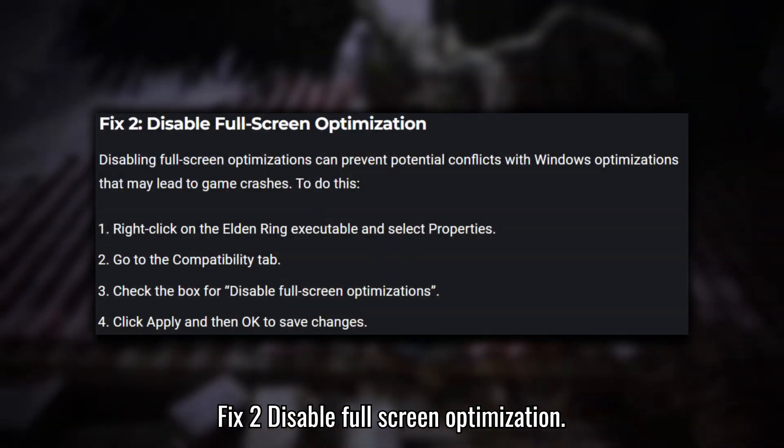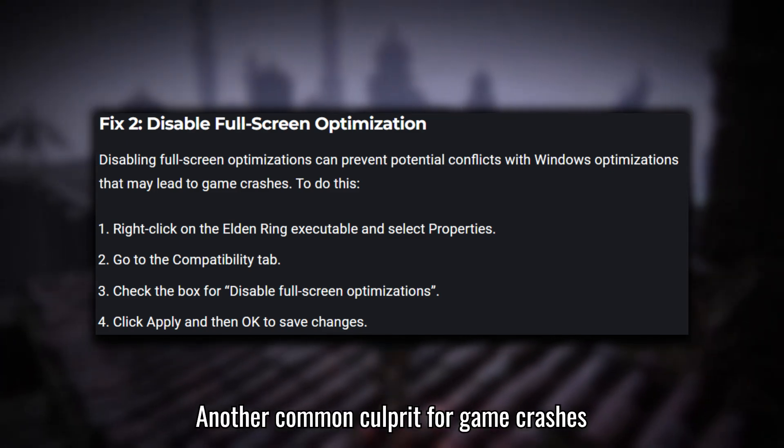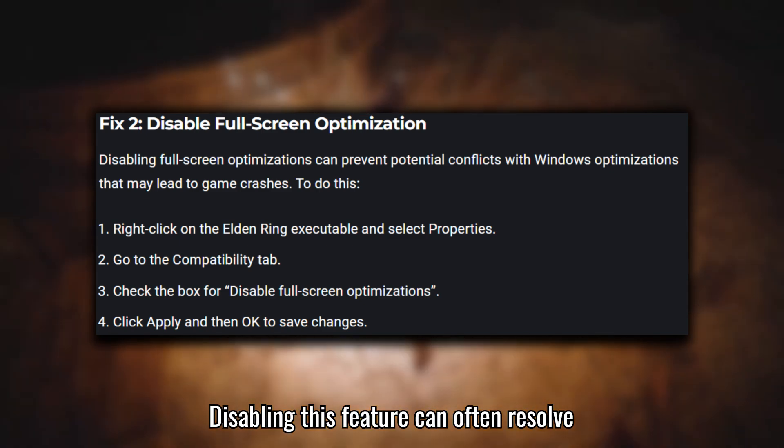Fix 2: Disable Fullscreen Optimization. Another common culprit for game crashes is fullscreen optimization in Windows. Disabling this feature can often resolve those issues.